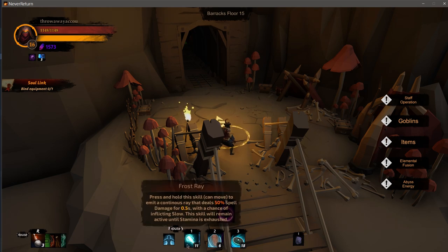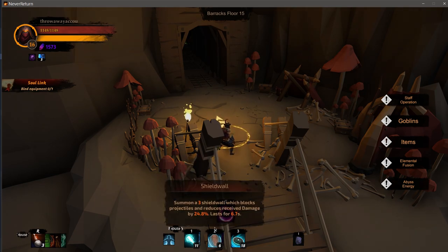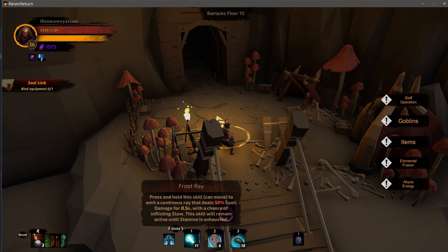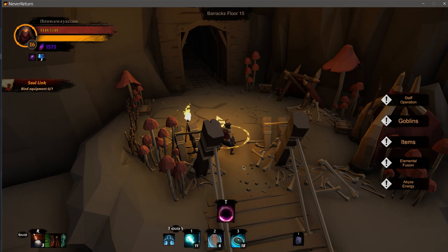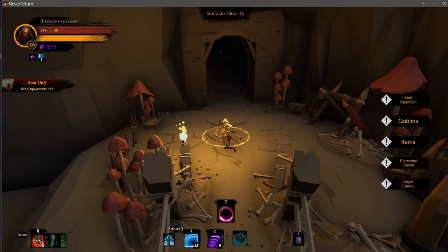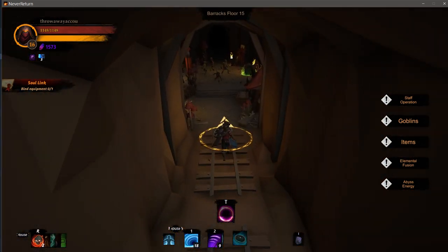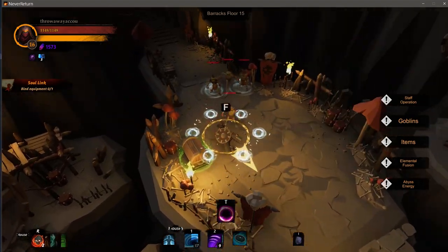At the bottom I can see my skills. There's Frost Ray, Shield Wall, Frost Ricochet - these are skills attached to weapons and held items. The wand has some abilities, and my shield has others, so because I'm using both I get both sets available. I can hit G and swap to an alternate weapon set. There are some weird UI quirks - for example sometimes the UI doesn't show up and I have to hit Escape and go to Settings to see the pop-ups that come up on the right.